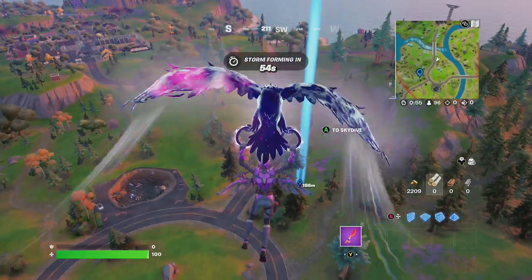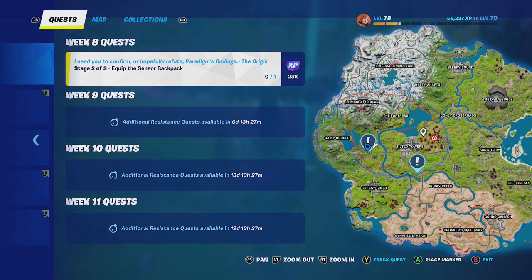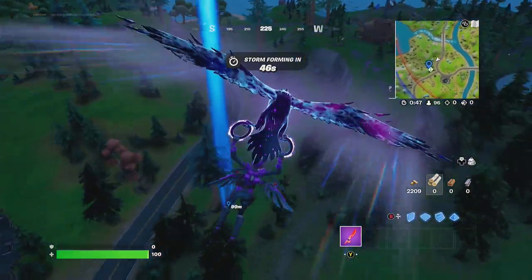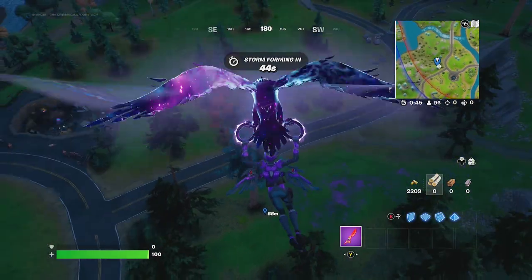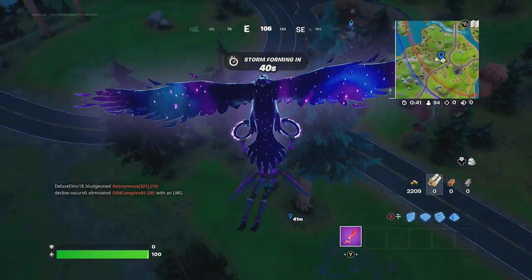Alright, he's heading toward the location near Camp Cuddle provided to you by the fine folks at Epic Games. All you need to do is get in that vicinity and then look at the mini map — it will direct you toward where to go.